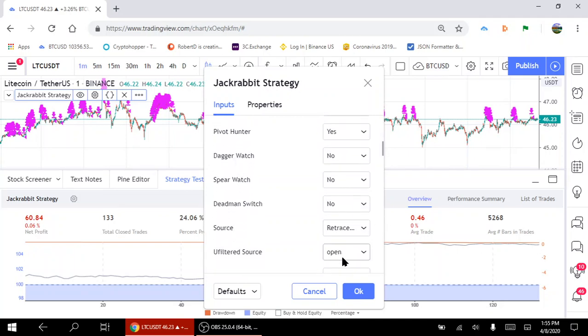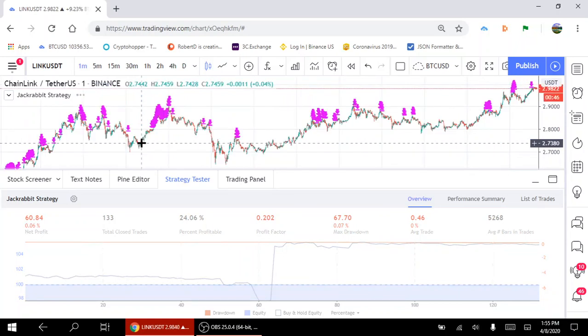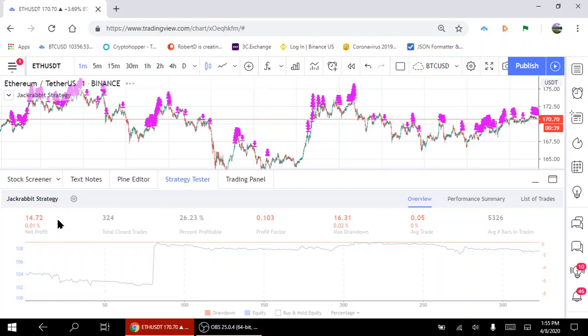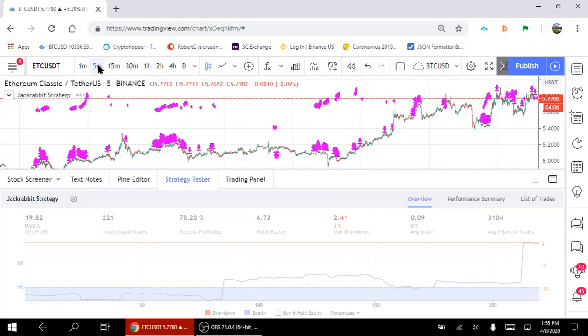Now if you were to try a different coin with the same settings and same candlestick — let's move to a different coin. Not as bad. Actually, take your settings and see how you're going to perform on different coins. Right now the market is pretty well, and a 78% success rate is very good. So things to think about when testing your strategies: look for different coins, look for different time frames — you might be surprised at what you actually find.